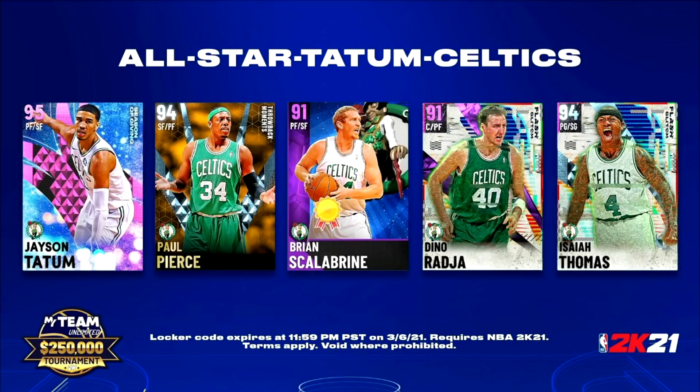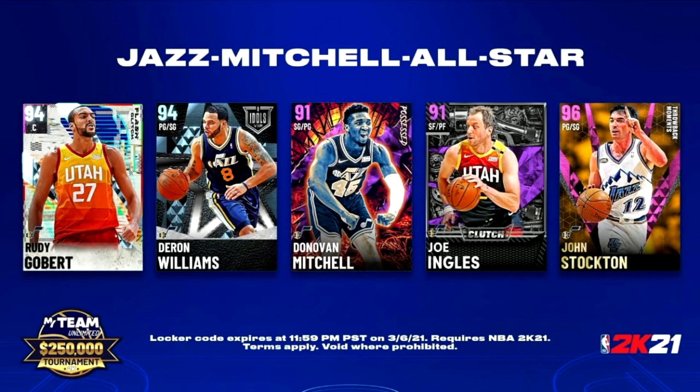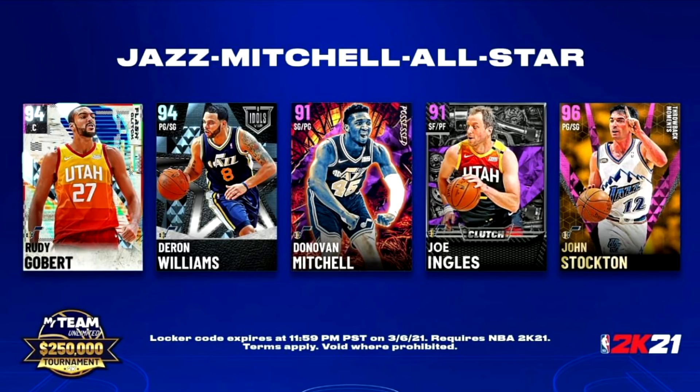If you're not home and you won't be home later, just use the app — myNBA2K21. Just search that in your Apple Store, Android Store, whatever phone you got. It's myNBA2K21, and you can put in the Locker Codes there. You do have to log in with your info, so keep that in mind in case you're not home.